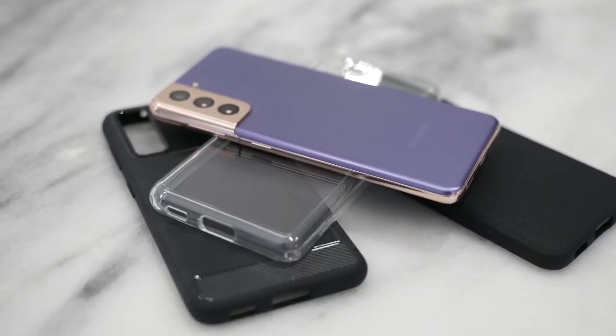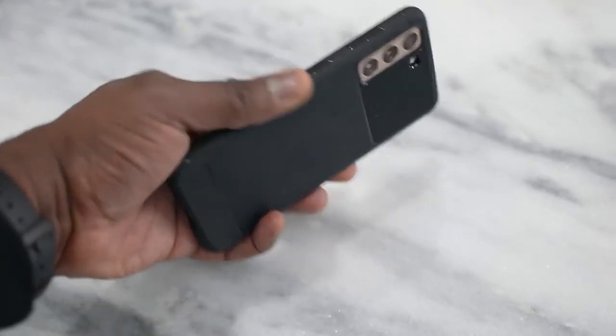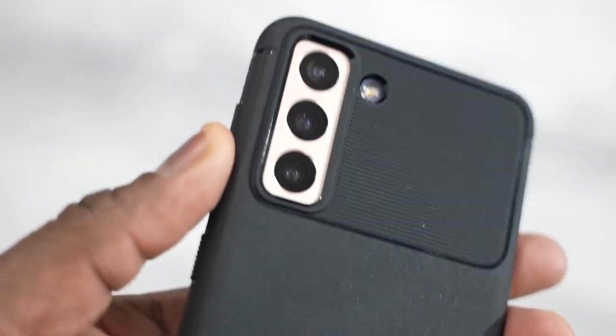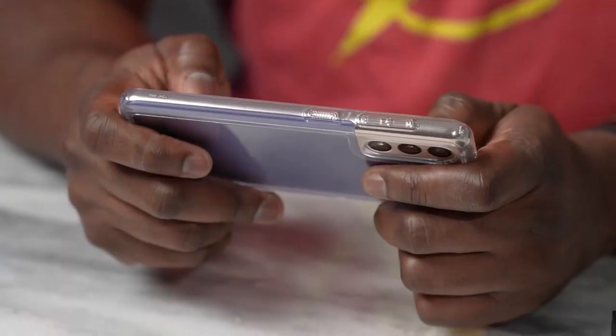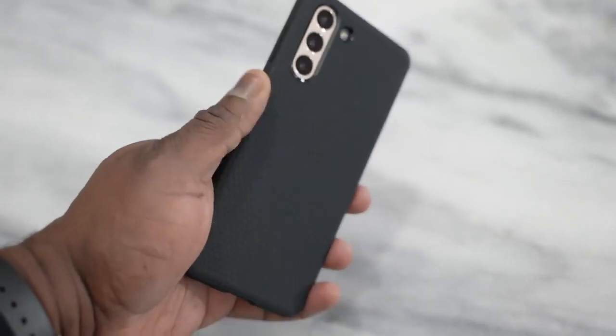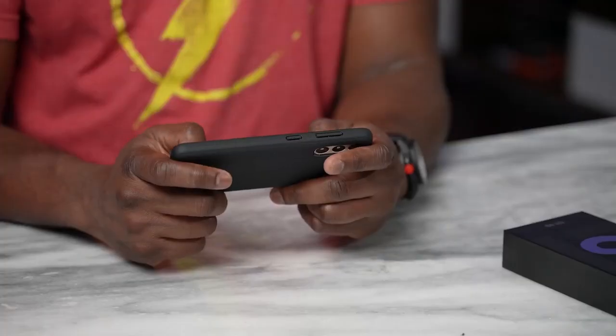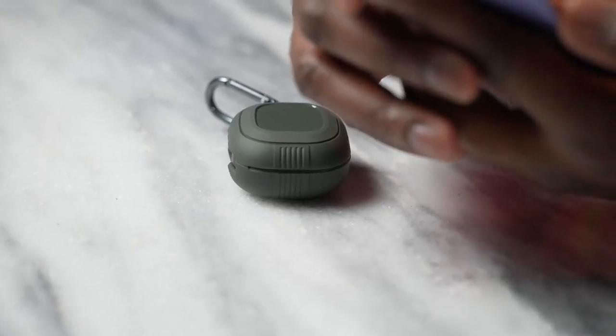Speaking of heat dissipation, I have to bring up our channel sponsor, Spigen. I love them because they make some really great cases — I've been using them for years. Their new liner cases for the S21 are pretty dope. They've got the rugged armor, which has a nice raised lip over the camera so you don't damage the camera hump. Then you've got the ultra hybrid case, which is a clear case allowing you to see the colors of your S21 in full glory. One of my favorite cases is the liquid air — I like the grip on it because when I'm gaming, I want to make sure I can hold it properly, it doesn't slip out, and it doesn't feel too hot. Definitely check out their cases — they also have cases for the Galaxy Buds.